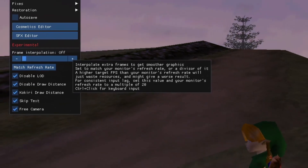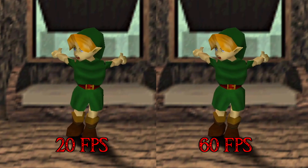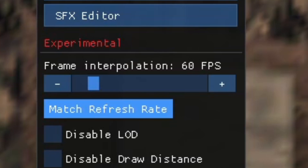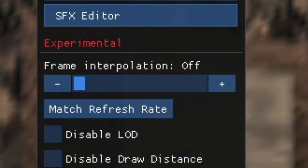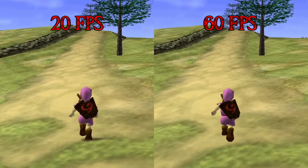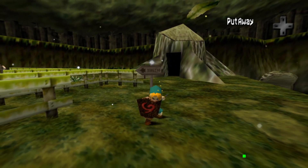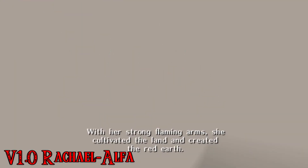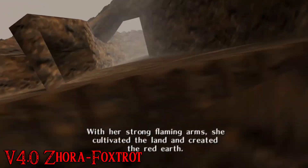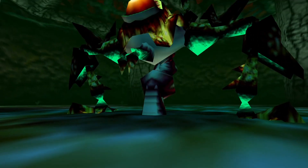Now, frame interpolation. Ocarina of Time runs natively at 20fps, but using AI the ship can add interpolated frames in between to smooth out most animations. Click 'match refresh rate' to set it to your monitor's refresh rate — anything higher you can't see and is a waste of resources. Setting it to minimum turns it off. 60fps looks way better — here's a side-by-side comparison. However, some things don't get the fps increase, such as the horses in the opening scene or Link's sword swing, and these do stick out compared to the buttery smooth animation of everything else. It also used to mess with cutscenes, but this has been fixed in the latest version, version 4. But during gameplay the 60fps is so worth it.